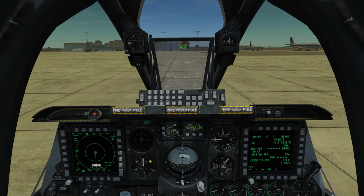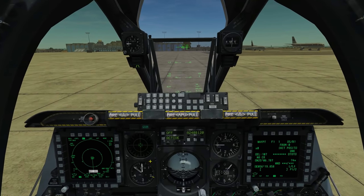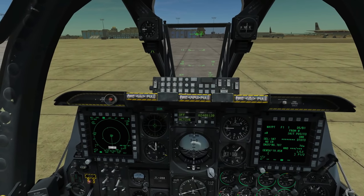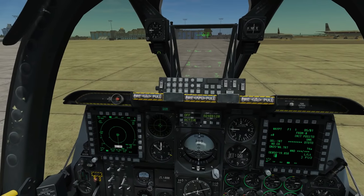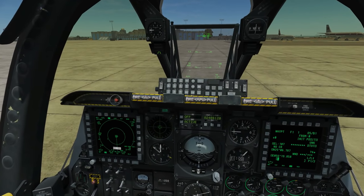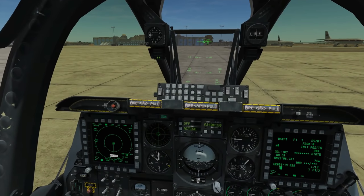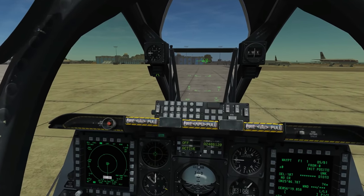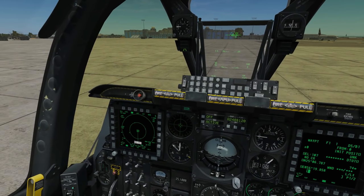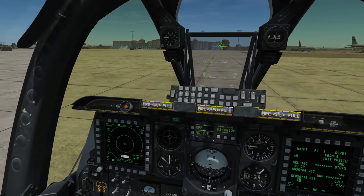Hello and welcome back to The Reapers. Today we're in our A-10C and we're looking at using GBUs — in particular laser guided bombs. These laser guided bombs are essentially just standard bombs: we've got Mark 82 500-pounders and Mark 84 2000-pounders with LGB guidance kits attached to them that convert them into the GBU-10 and the GBU-12, and that's what we're going to be using today.